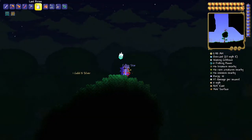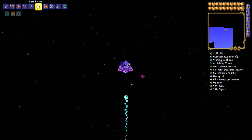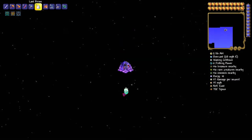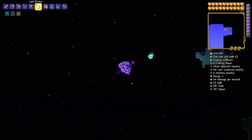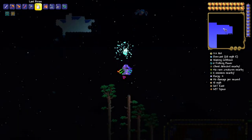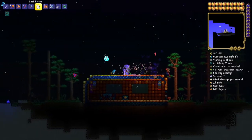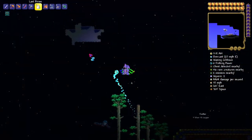You go up into space and find the Wyverns. They will take a bit to spawn — just use a Water Candle, it will be your best friend when trying to make these guys spawn. You can make a little platform, or if you want, find Floating Islands and make a little base there. And you'll literally find them right there.